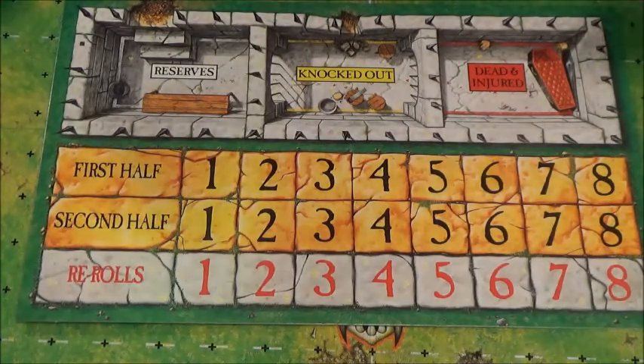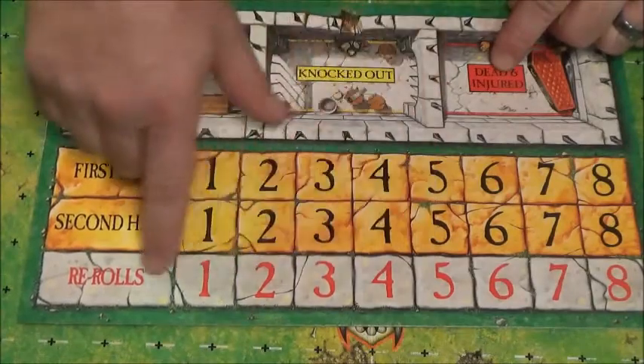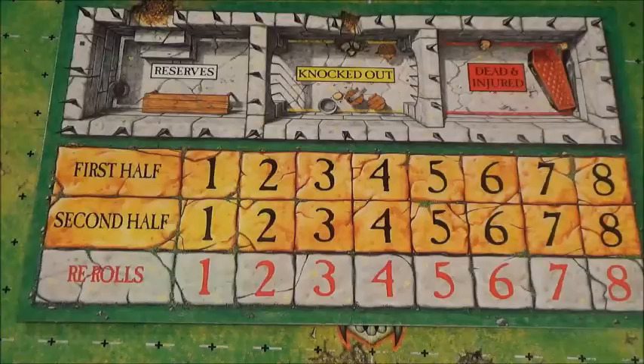The game is played in two halves with eight turns. Each team gets eight turns per half for a total of 16 turns for the entire game. This bar here tracks how many re-rolls you have to re-roll certain abilities or certain failed rolls.